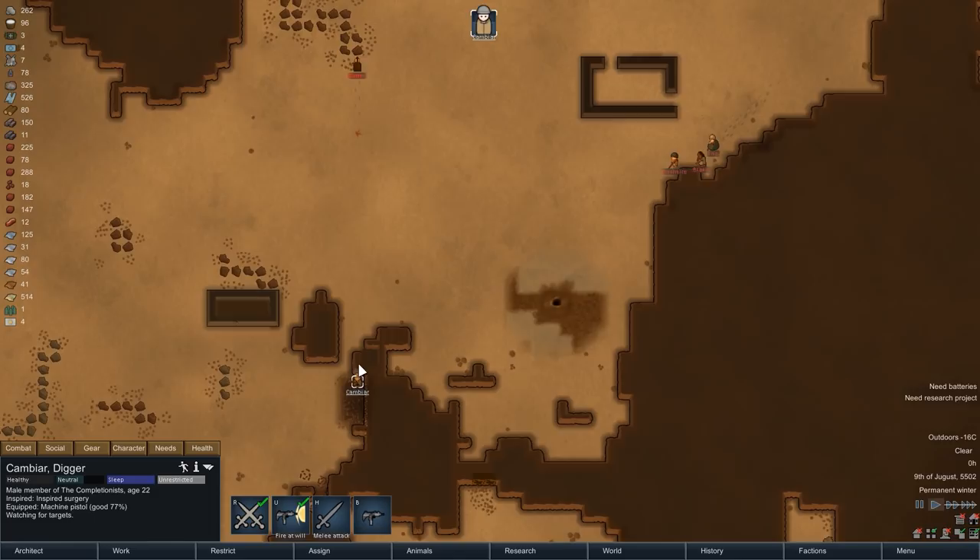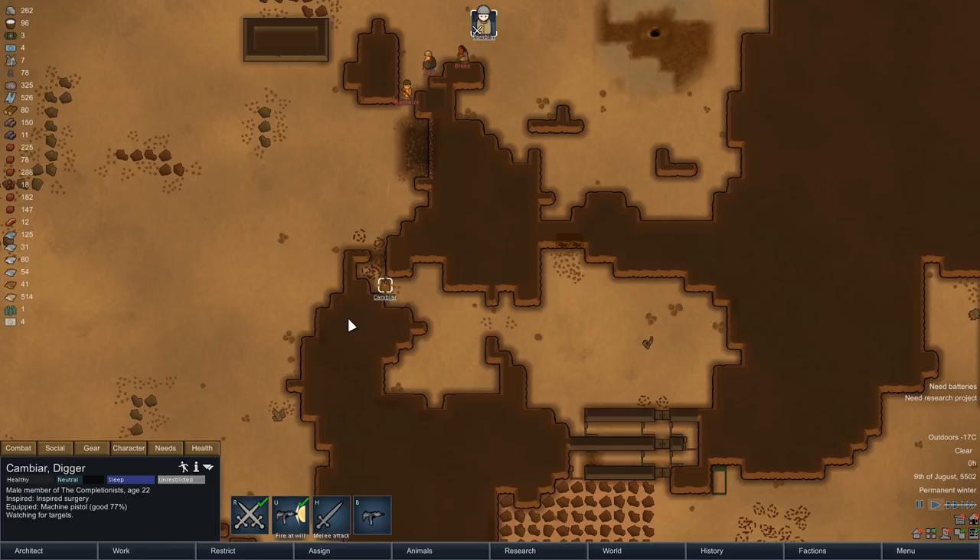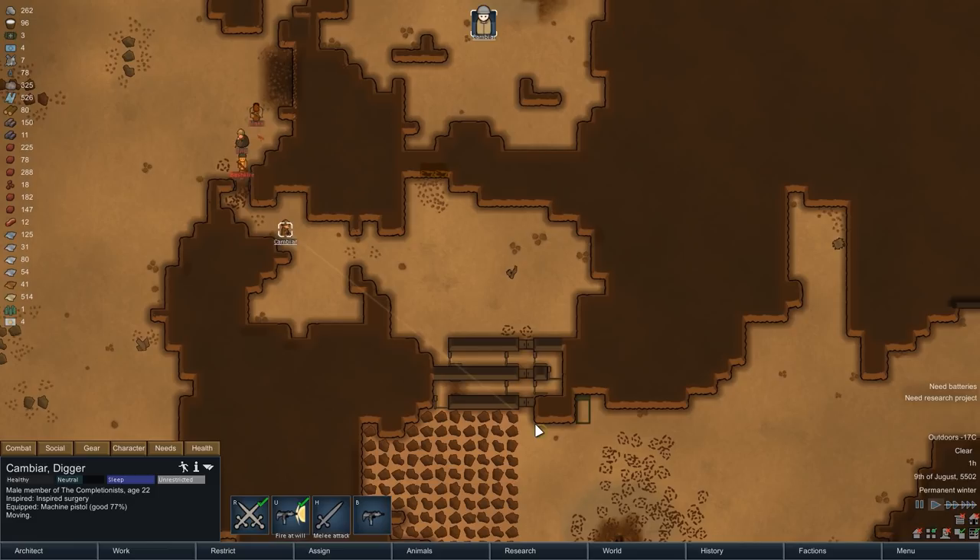The counter fire has begun, and our enemy not only has more range but also more accuracy, so we are going to retreat a bit. With three more enemies coming around the corner, we eventually get the drop on them, land a few more hits and weaken at least one of them. Now it's time to head back into the base quickly because we are under gunfire, and to no one's surprise, Cambia also comes away with his first wound.